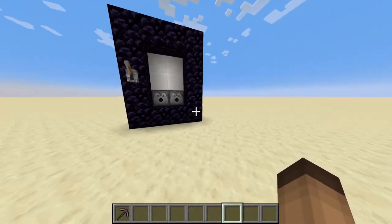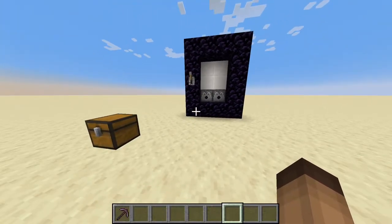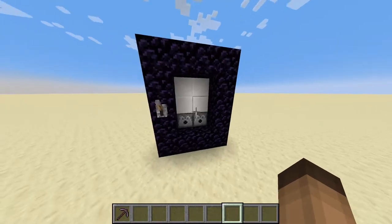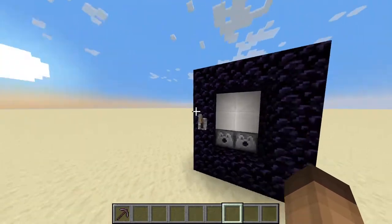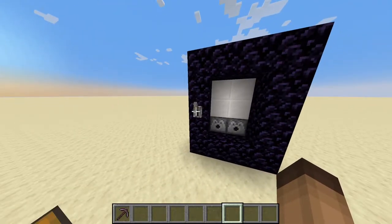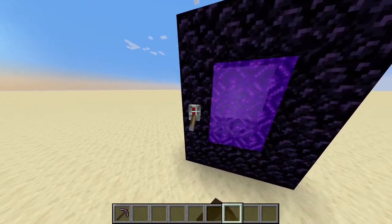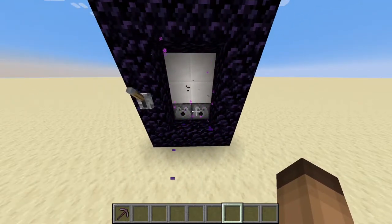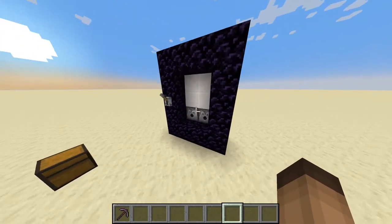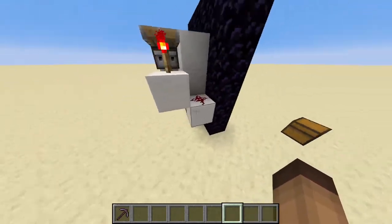Okay guys, so here it is — this is the nether portal. It's really quite simple. I'm gonna showcase it to you guys and then show you how to build it. As you might expect, it toggles your nether portal on and off, so you can toggle it on like so and toggle it off like that.